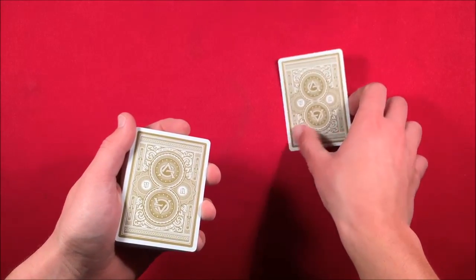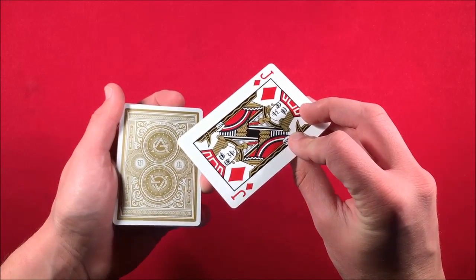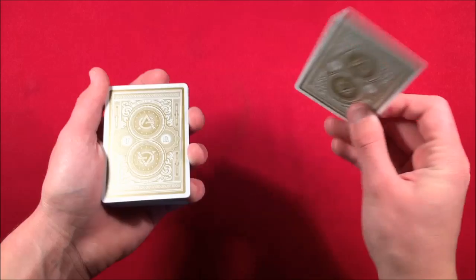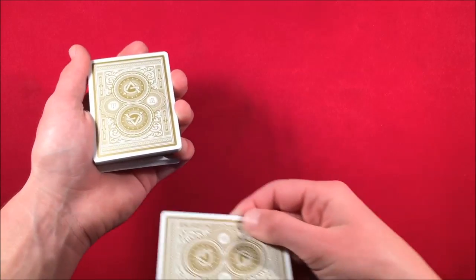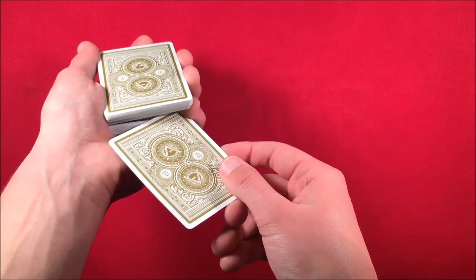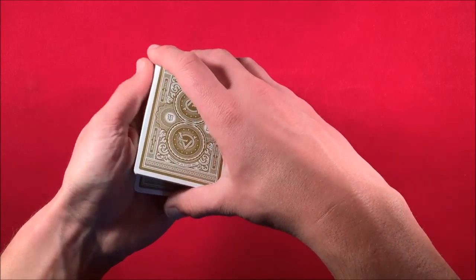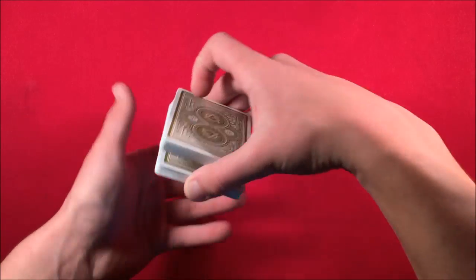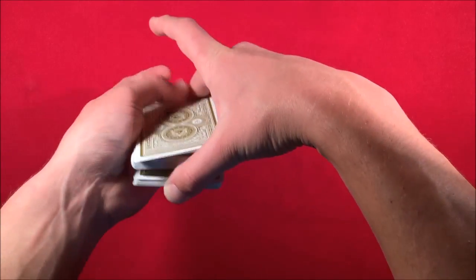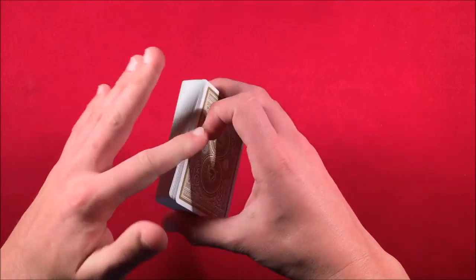All you want to do is take the cards and cut them so you get a pinky break right above those four aces. Then you take the card back — in this case it's the jack of diamonds — and you're not really going to know the card until the end of the trick. You take the card and say, 'Look, I'm going to put it in the middle,' but in reality you're just putting it in that pinky break, letting it go, pushing the card down, and then getting that thumb break and controlling their card to the top.